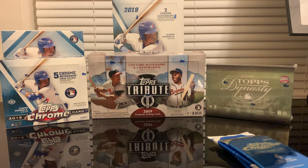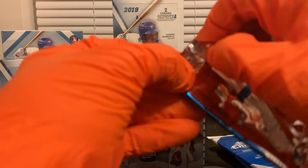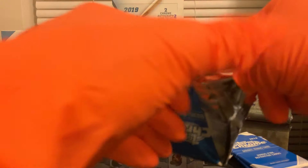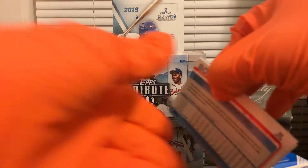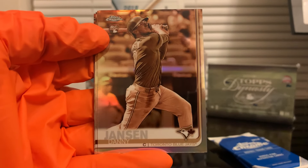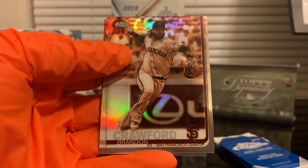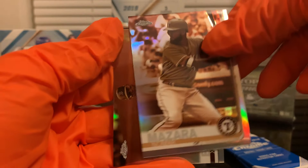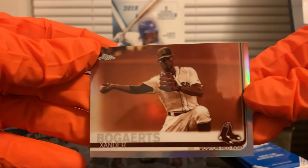We're done with the regular packs. Now we're going to open the sepia refractor pack from the blaster box — it's only one pack. We got Danny Jansen, Brandon Crawford, Nomar Mazara, and Xander Bogaerts from the Boston Red Sox.